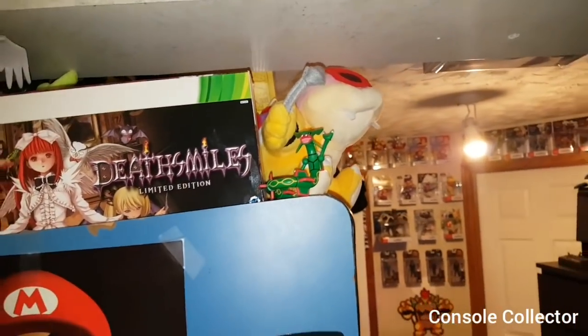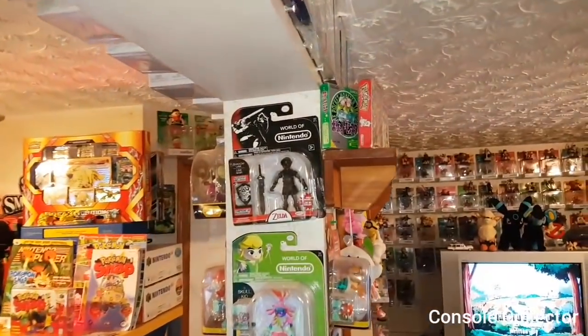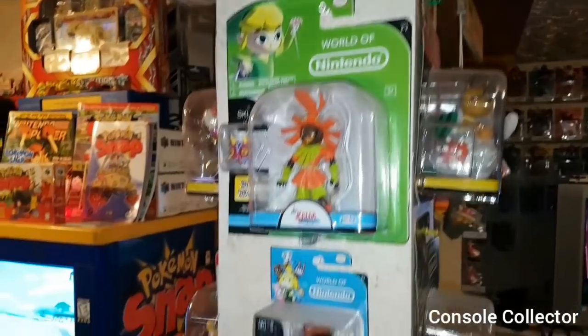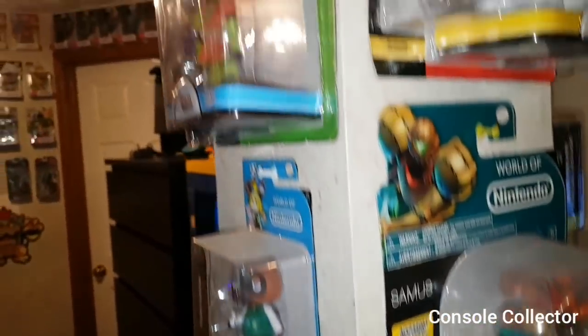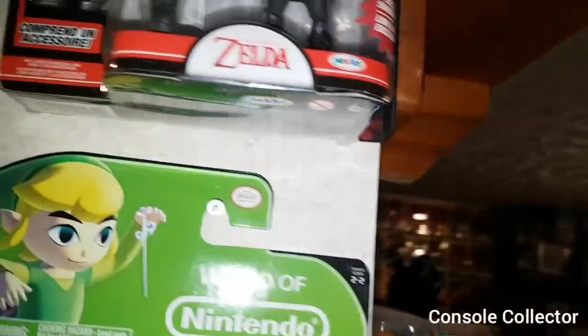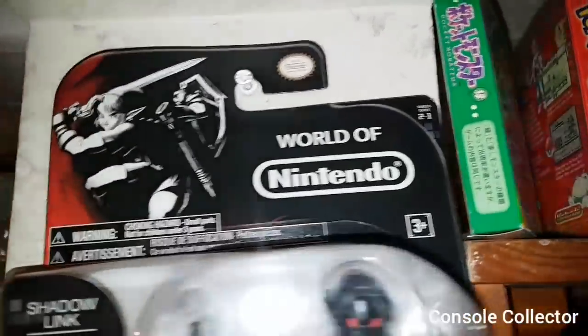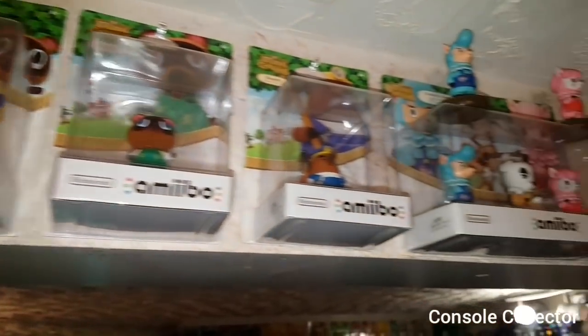Reshiram and just a random Rayquaza there. Moving over here we've got some Nintendo World figures like Dark Link, Skull Kid, Zelda, Samus, and Wakitu. There's a Pokémon Green complete box hiding behind Red. Here we've got some more Amiibos and some more figures.